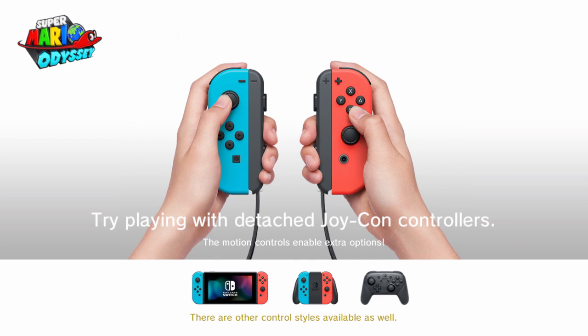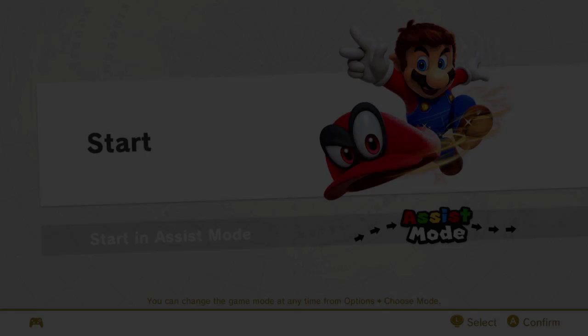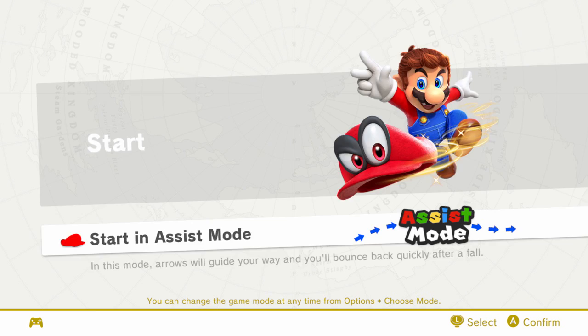I have seen some things of this game — trailers and whatnot — but I've tried not to spoil myself too much. Playing with detached Joy-Con controls, motion controls, extra options — there are other controls available as well. I think I'm just gonna go with the Pro Controller. We can start an assist mode or we can start normally — we are going to play it normally.